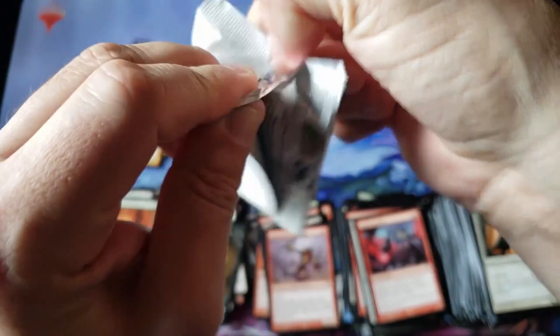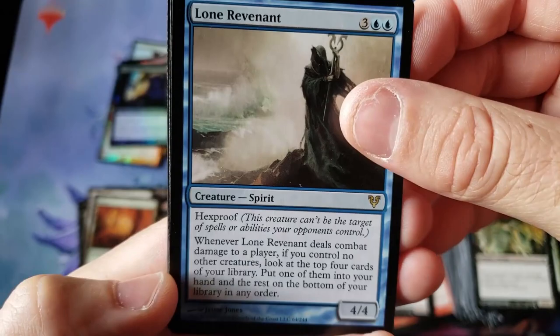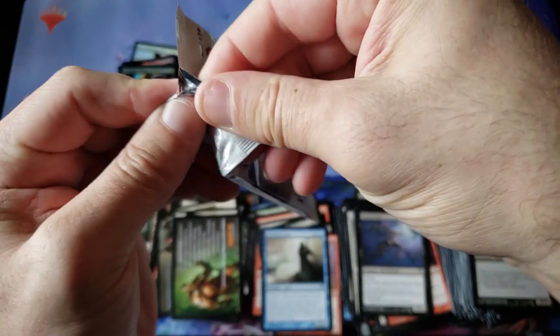So far right now, we're looking for some next heavy-hitting Mythics. We've got most of the expensive rares in the set, but we could definitely use some good Mythics right now. Lone Revenant — the old hexproof spirit — a nice little couple dollar rare.